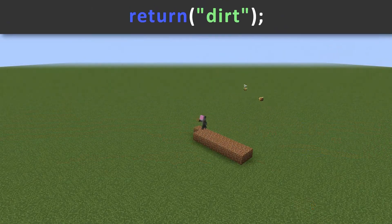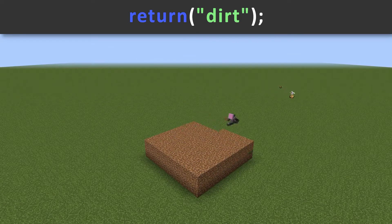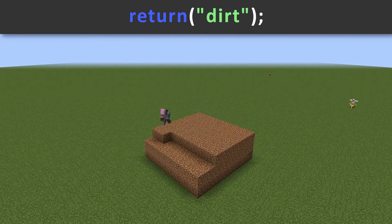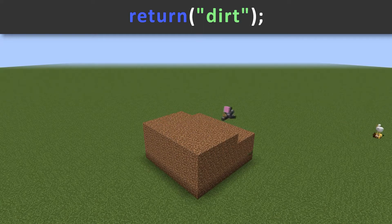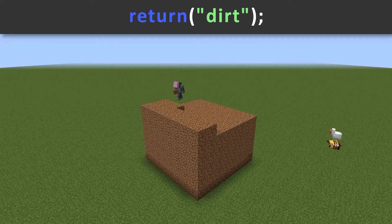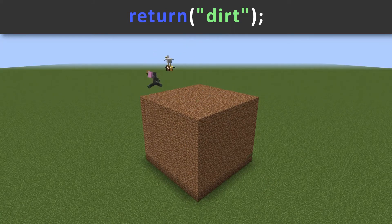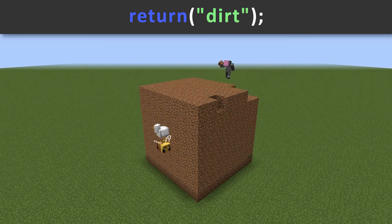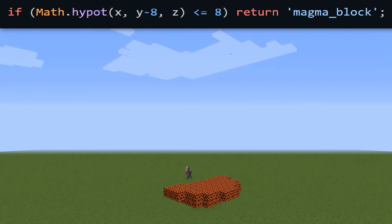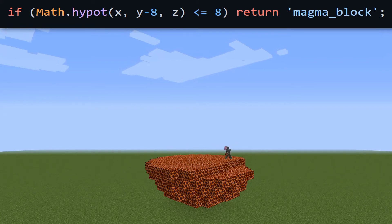For example, this code will always return dirt, regardless of the position, meaning the bot will fill the entire area with dirt. Or this code, which only returns blocks of magma, and only if the point is within eight blocks of the center.